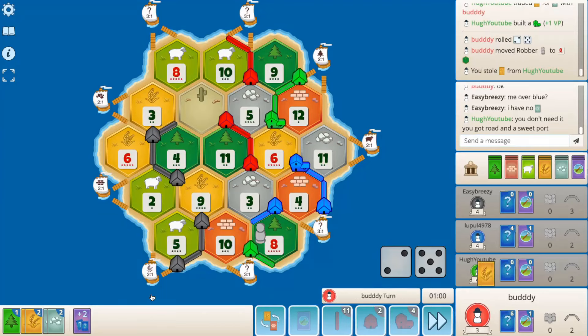I think we go for green here. Oh it's a wheat — I thought it might have been a brick. Why did I think the 10 didn't roll? I just think blue is kind of cramped with his road game — green.